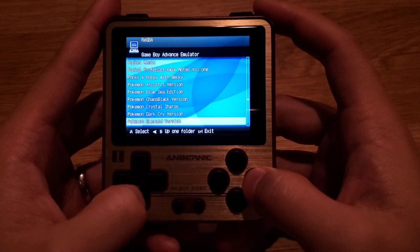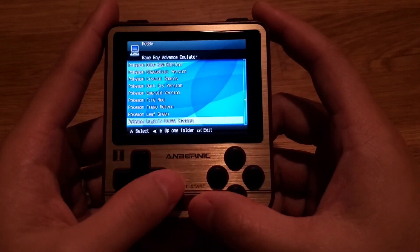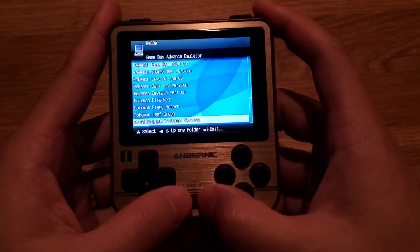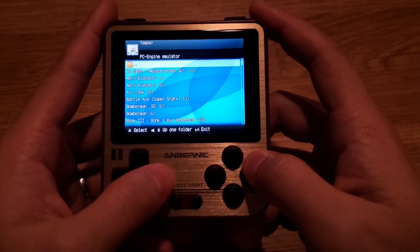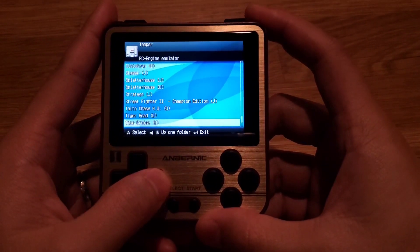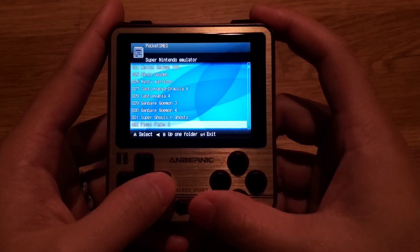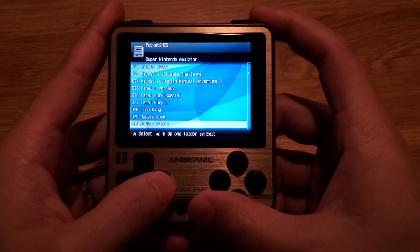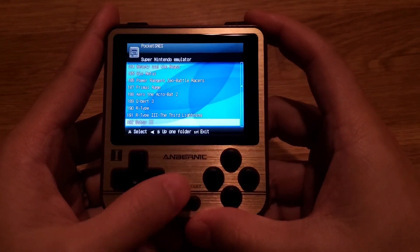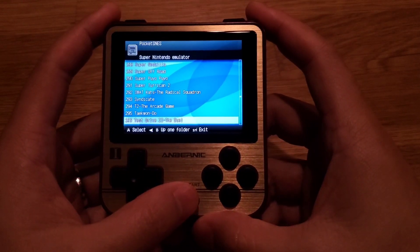So you're going to have a lot of Pokemon to play with the 64GB SD card if you order it with the device. It's only $10 extra and it comes with all these pre-installed ROMs. Moving on to PC Engine — it'll be kind of hard to go over all these ROMs, so if you have a specific ROM you're looking for, ask me in the comments and I'll try to find it and tell you if it's included on the 64GB card.